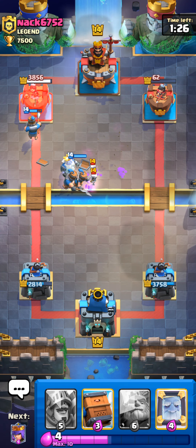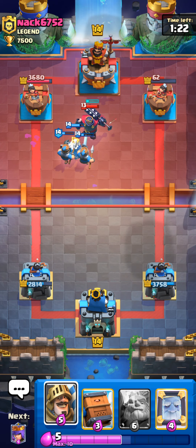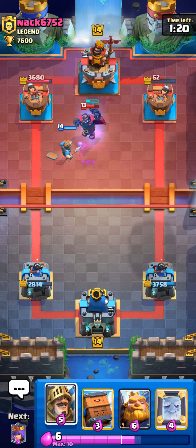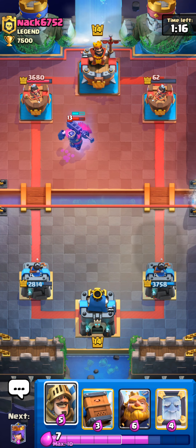We go for a Queen in the back against the Skeleton King. He goes for a Fireball — that's fine, we're gonna protect her with the Prince. He actually ends up popping the ability, so let's pop the Queen ability so she just doesn't die. Those skulls are actually cleaned up.